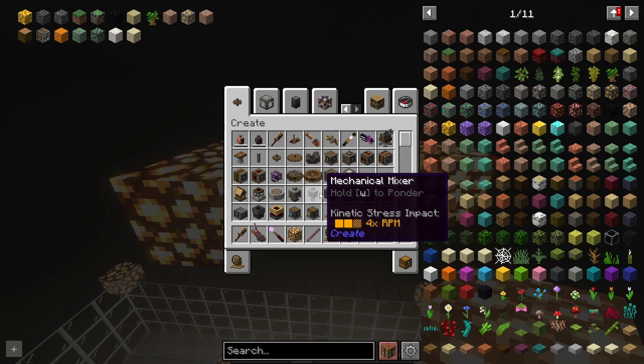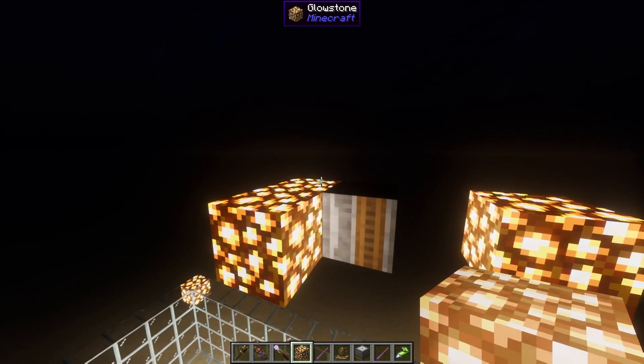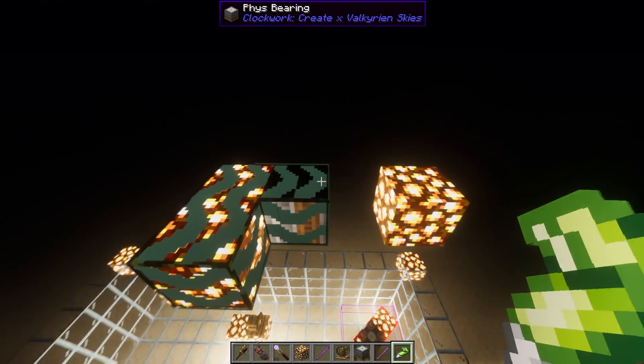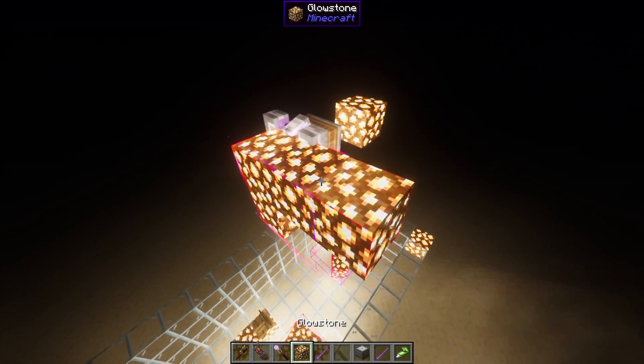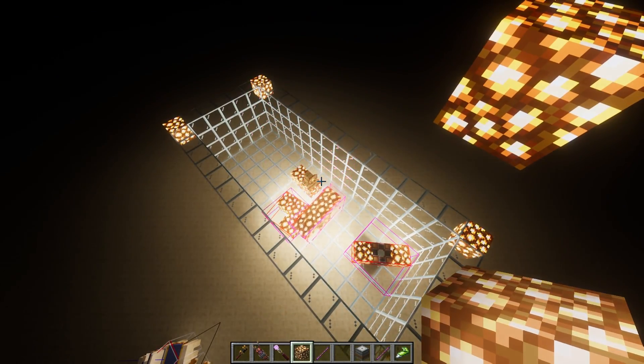Next, we have the physics bearing from Clockwork. Though its intended use is to allow physics objects to rotate, you can also destroy the bearing to create a standalone physics object. You can select the blocks to assemble using Super Glue from Create Mod, and then by right-clicking the bearing with an empty hand. If no glue is used, it'll assemble only the first block that it's connected to. And now we free our blocks by simply destroying the bearing.